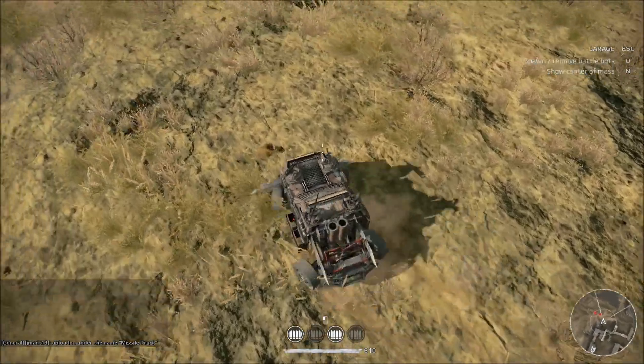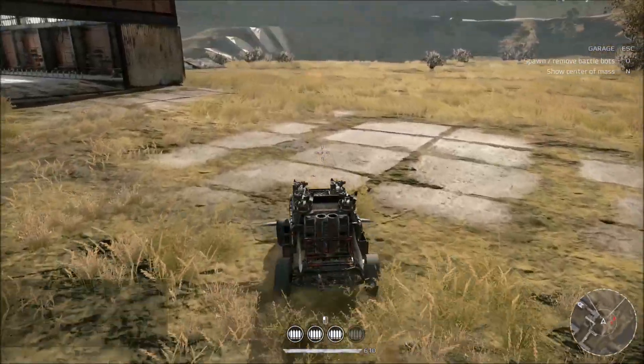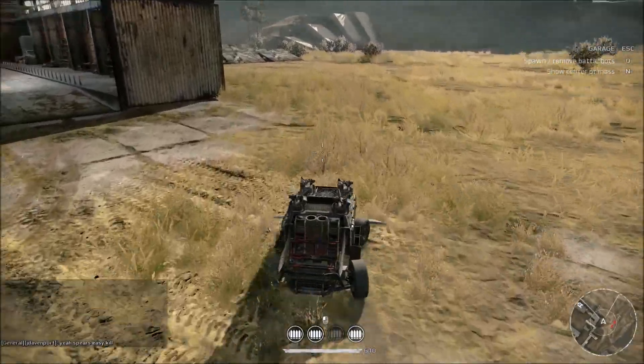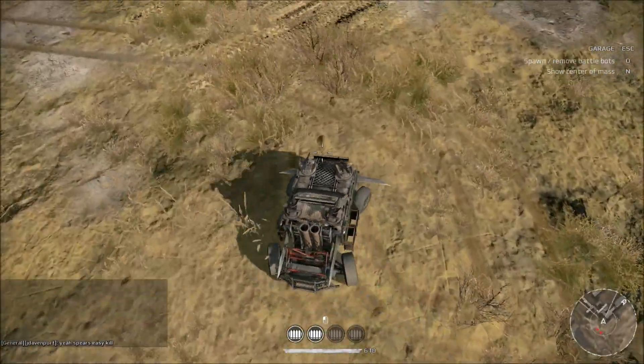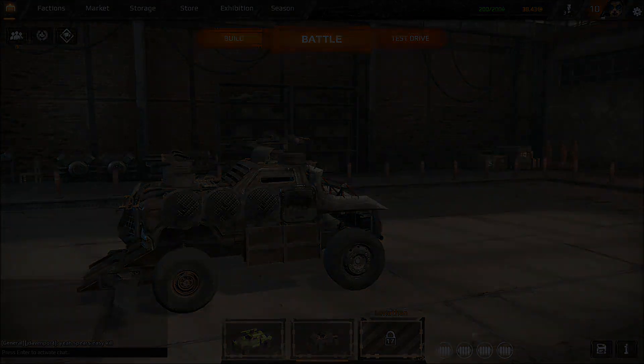If you have four ST wheels on your vehicle it will be really easy to steer, although you may not like how sensitive that is. It's up to you — test drive those configurations, but make sure you've got some ST wheels on your vehicle.